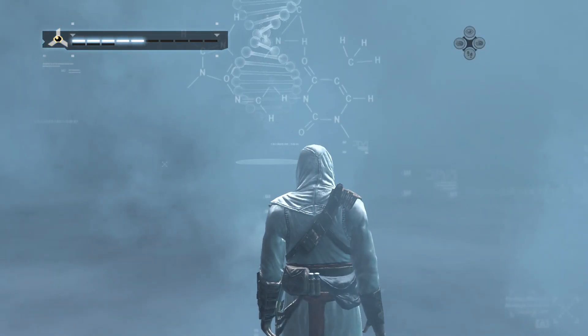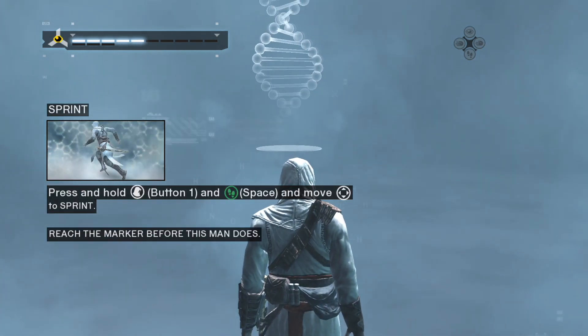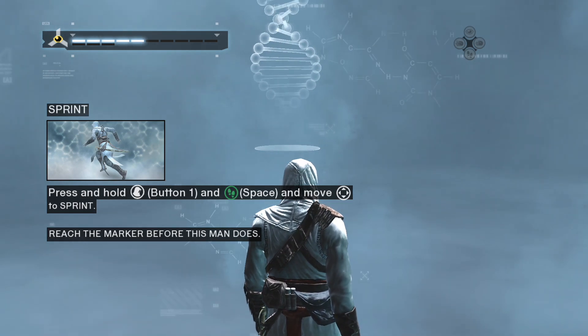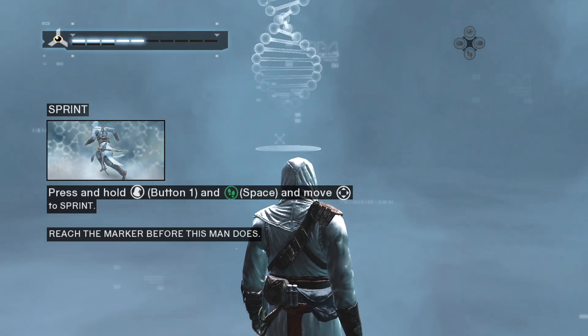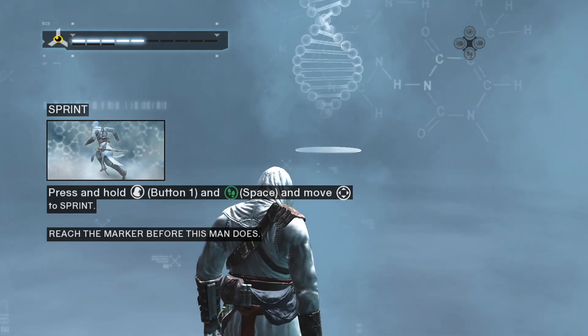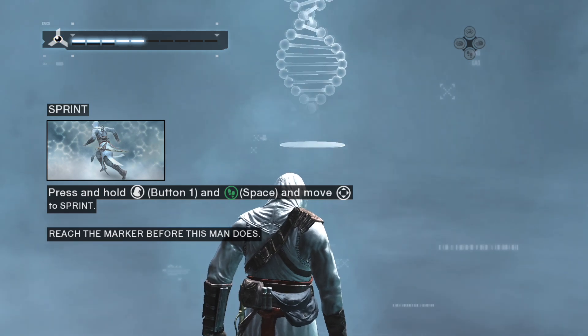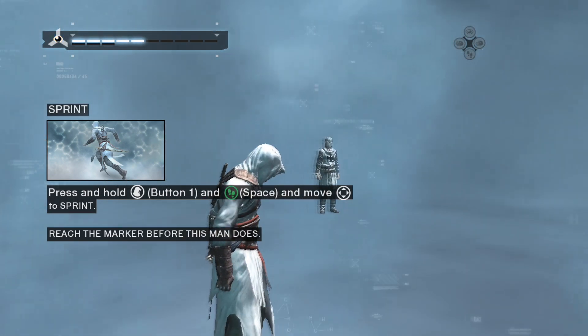Using your legs button in high profile will allow you to sprint. Sprinting is useful to escape from soldiers or to get closer to a fleeing target. However, be careful not to bump into anyone, for you can lose your balance and tumble to the ground. While sprinting, reach the marker before this man does.